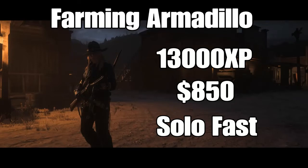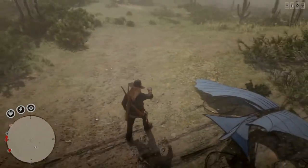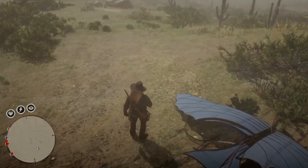Hey, what's up guys, Old Hildorado here. I'm bringing you farming Armadillo: 13,000 XP, $850 fast. First thing you want to do when you spawn is make sure you got the collector's map and a Jane Roe key map.